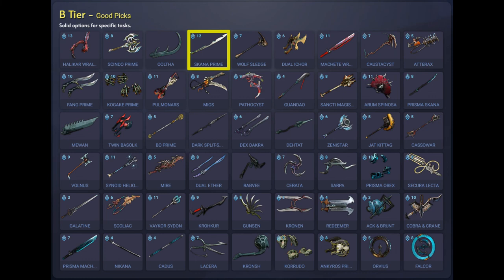Finally in the B tier we have the melee weapon Skarner Prime, a prime variant of the Skarner — a sword that does slash damage with very high crit chance, status chance, and crit multiplier. Unfortunately this weapon is not available as it's only available to founding members. And that's the end of the weapon wrap up for Mastery Rank 12. Thanks for watching, I hope you liked this series. Click like and subscribe and we'll see you next time.